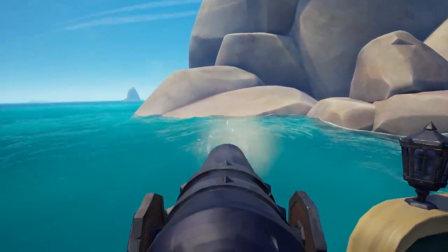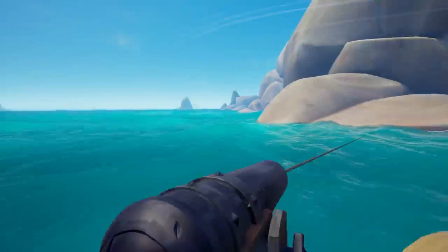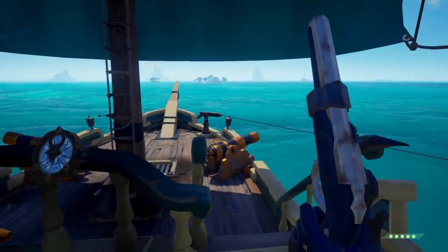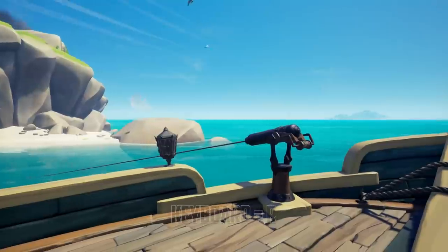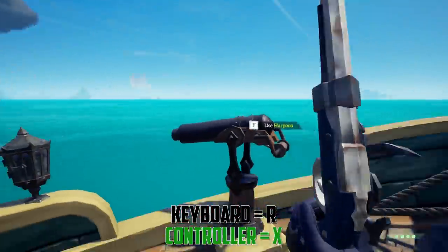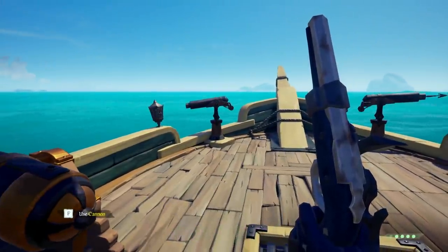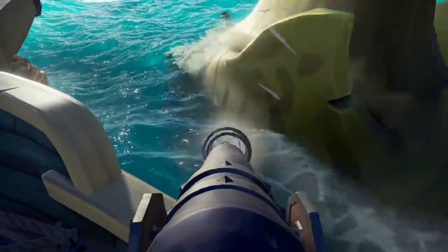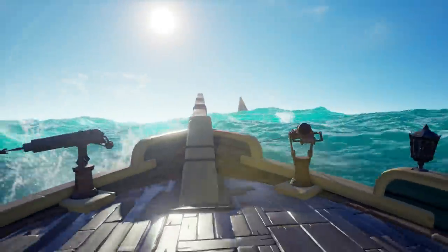Number 4: Harpoon Lock. And this time, it's the other way around — I did not know about this until later, so shoutout to my viewers for pointing that out. By pressing R on the keyboard or X on the controller, you can lock the harpoon to its current state. This is very useful, especially if you are solo slooping, as that could pin you to places while you go back to the wheel to adjust your heading.